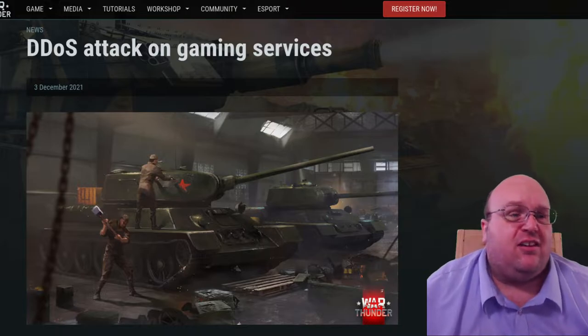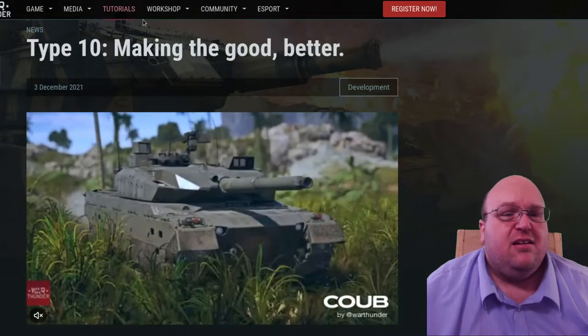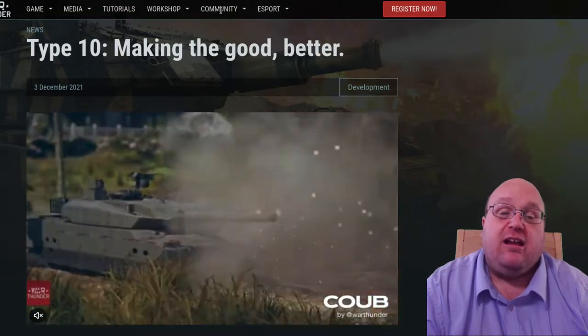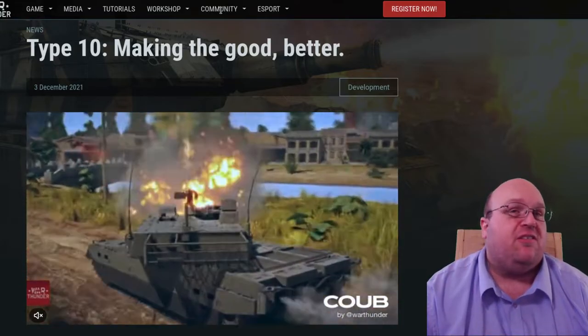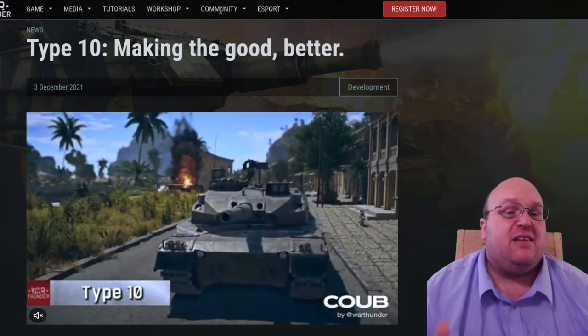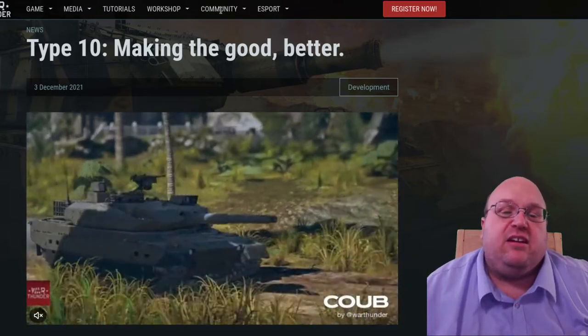But let's move on to the next interesting item — the Type 10. Take the Type 90, already an effective tank, put it on a diet, toss it on some performance-enhancing drugs, put it on an exercise regimen, and stick it in a combat zone, and you have the Type 10.